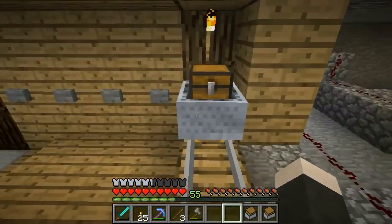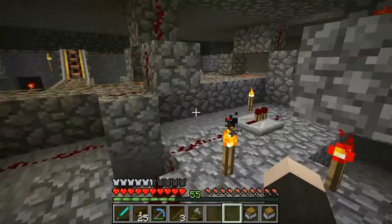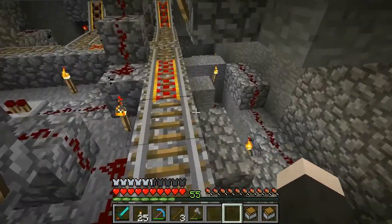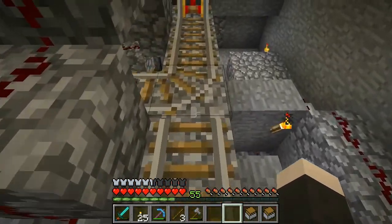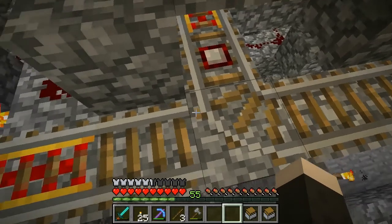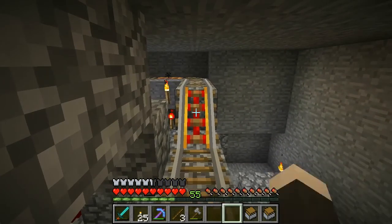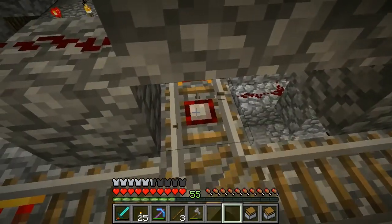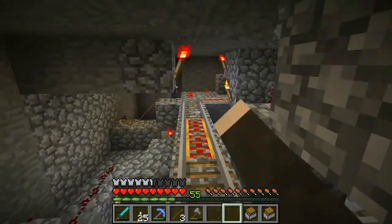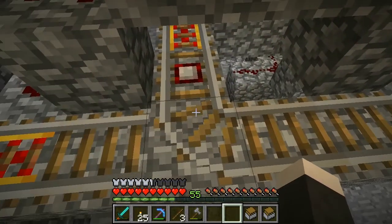Now, you're probably wondering how the heck does it sort the carts — how does it know which cart goes where? Well, it's actually really simple. The cart comes through here, travels along this path. This track is always facing this way unless a cart is coming from this direction because of that detector rail. Whenever a cart touches that detector rail, which means it's coming from this direction, it will switch that track to point this way, which will send it that way. It's a one-way track, I guess you could say.